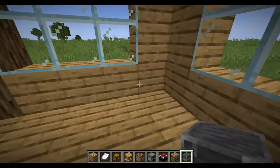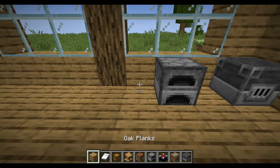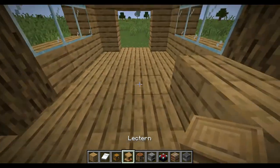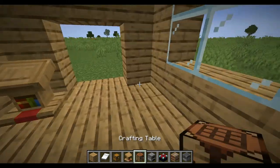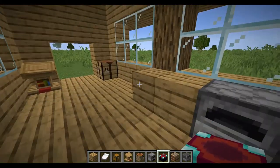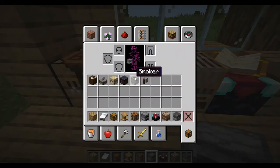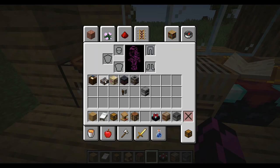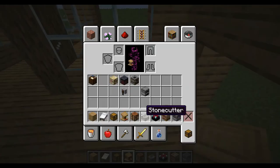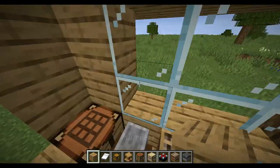This is where the kitchen is — so this is like the counter. A lectern could be right here along with the crafting table. The enchantment table should be nearby. Basically just have all the tools to make it look like a functional work area.